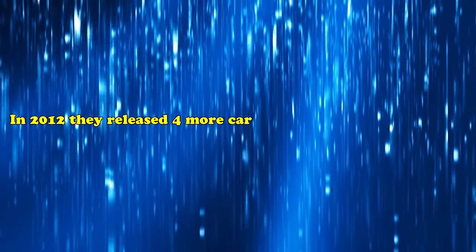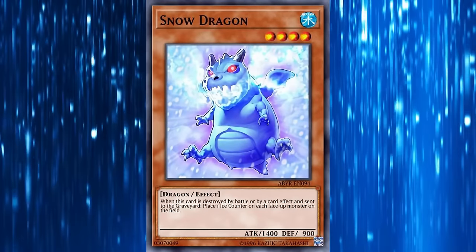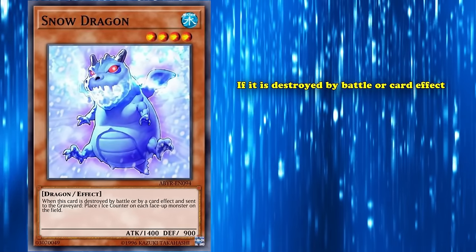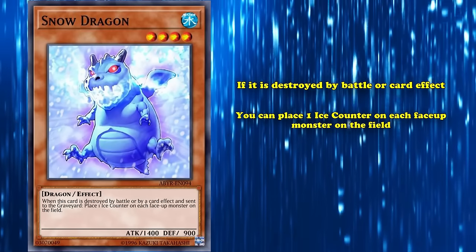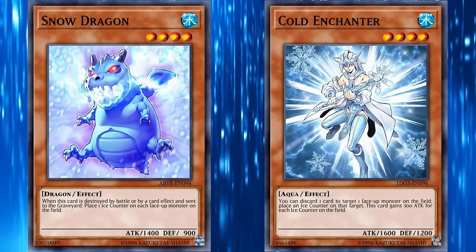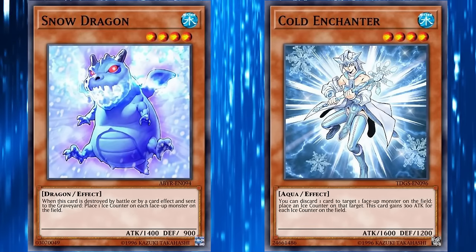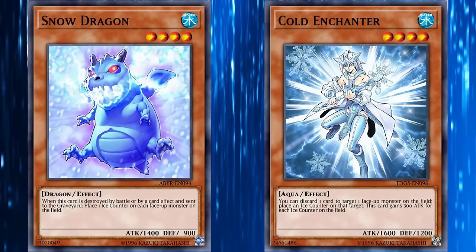In 2012, they released four more cards with ice counter support. First up we have Snow Dragon, a level 4 monster with 1400 attack, which has the effect that if it's destroyed by battle or card effect, you can place one ice counter on each face-up monster on the field, including your own monsters. This could provide a huge attack boost for Cold Enchanter, but the card itself fundamentally doesn't do anything with ice counters either — it just provides a mediocre way of maybe placing a bunch of ice counters on the field if there are a lot of monsters out.